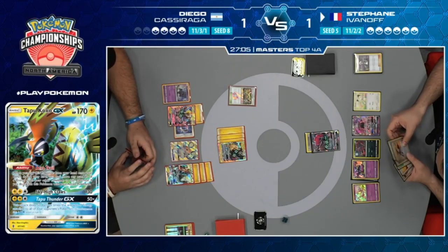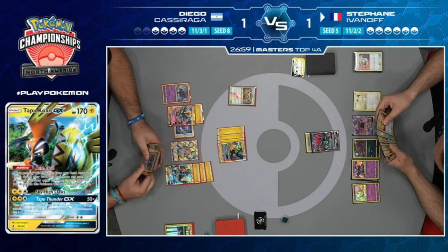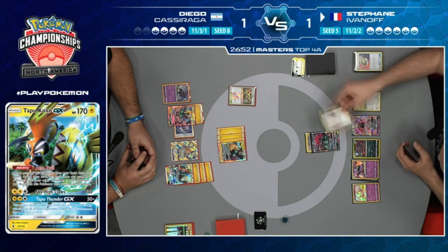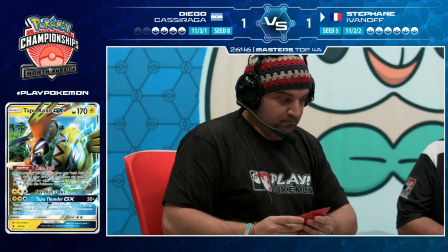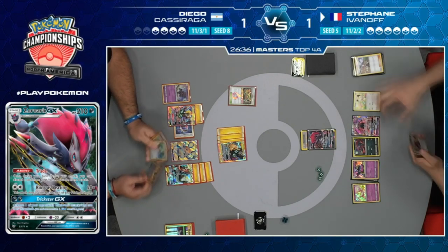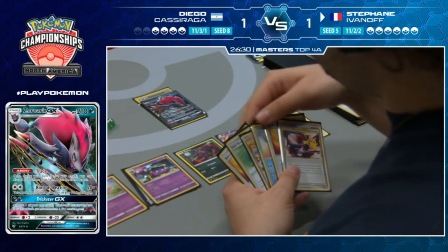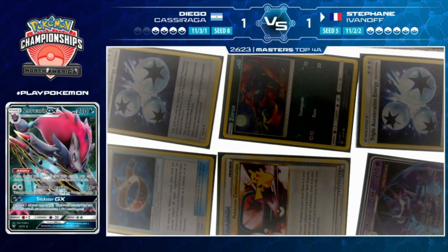Trade looks likely - eyeballing the Judge, but you don't want to Judge Diego since he's in a bad situation. Discard the Nest Ball, draw two, hit a Seal and a Stretcher. Ace Rolla the active Zoroark GX! Pick it up, send in the Zerora, put down Zoroark, attach a DCE, another trade. Discard the Seal and set up with Persian GX to knock out the Tapu Koko.